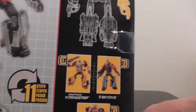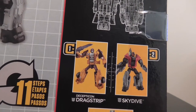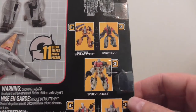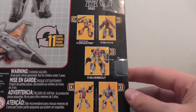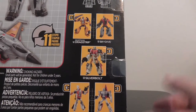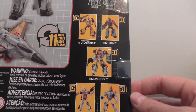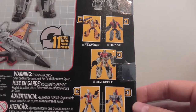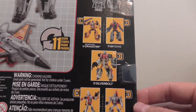Wait — Dragstrip? Who is Dragstrip part of Superion? Well of course he's part of this wave, in a rather smart move from Hasbro. You can get Air Raid, who is the one Aerial Bot missing out of the 5 shown here that are available at launch, to complete a proper Superion. Dragstrip then goes into Menasor, who is made up by the bulk of the next wave of Deluxes and of course the next wave's Voyager, the Motormaster.